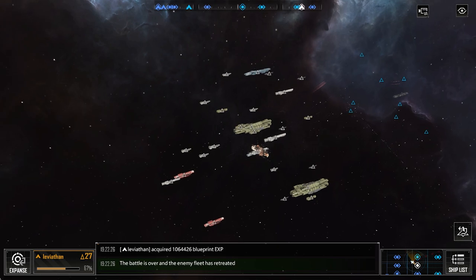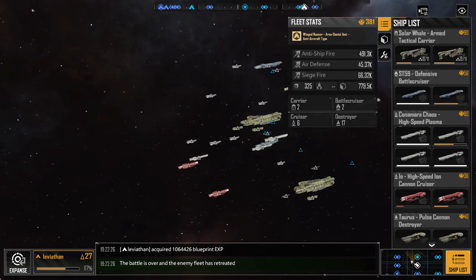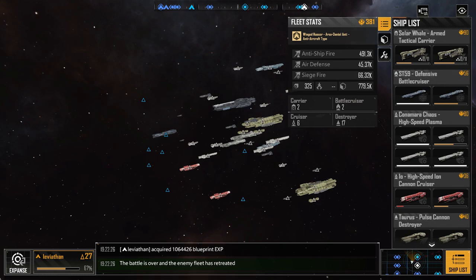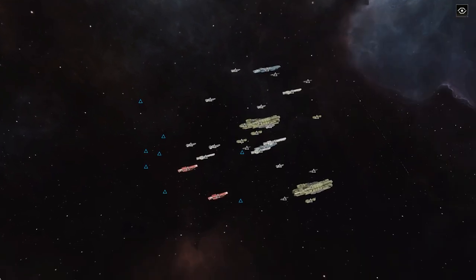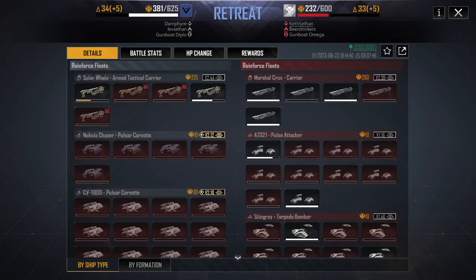He has retreated at this point. The problem with the anti-supercap-style fleet is they rely heavily on their air power — if they start losing it, their damage drops drastically. You can see here at the end of the battle I've still got half my anti-ship capability. My air defense is a little low, but five Winged Hussars is still probably enough to take out the rest of his air, and it would have eventually been a win for me. However, on a frontline battle, I'm probably retreating at this point too, because I just don't have the oomph to do much more.